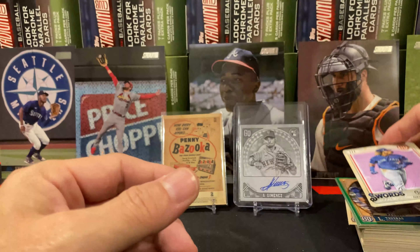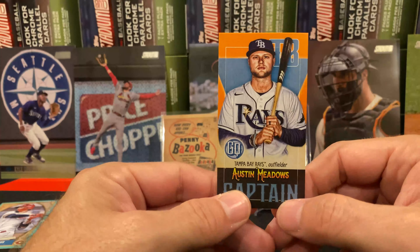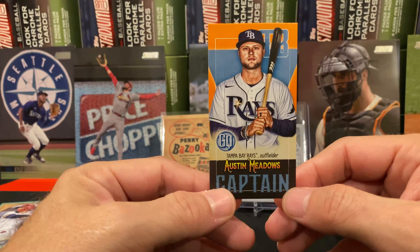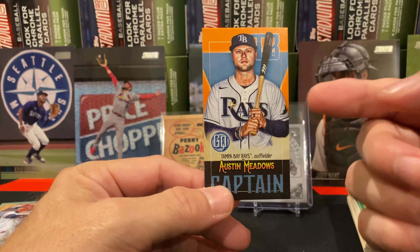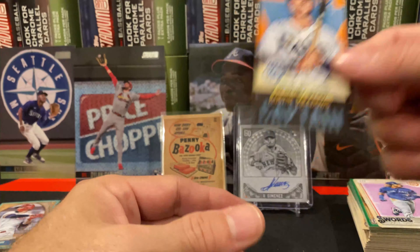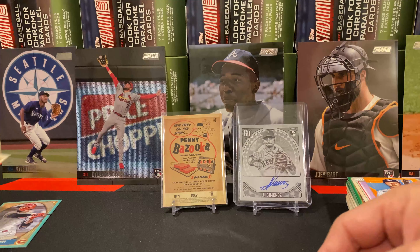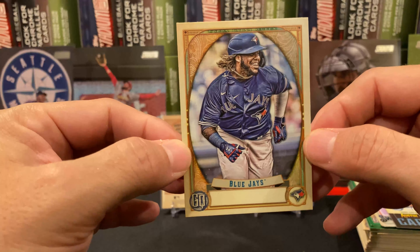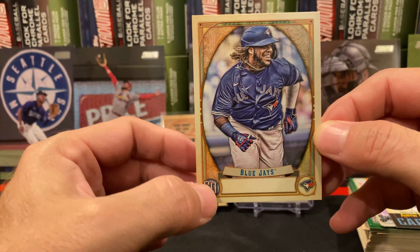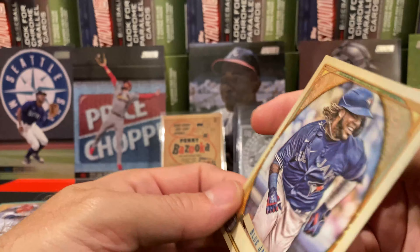So I have pulled a mini black and white Ricky Otto, and then to the other side here is a bazooka back base card — my first bazooka back. I'm so happy to get that, I think it's so cool. There's a lot you can get in here. And if you want to pause the video, there's the odds. Let's go ahead and open this up and see what we can find.